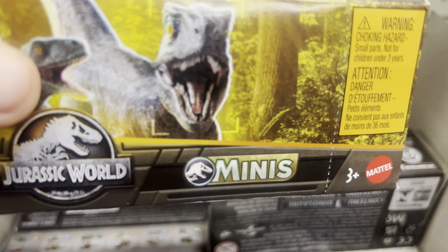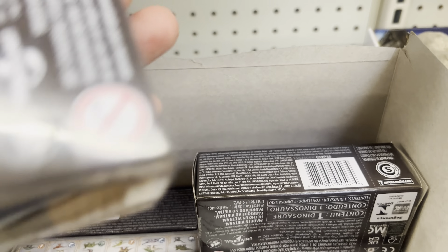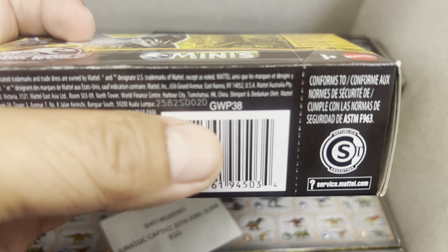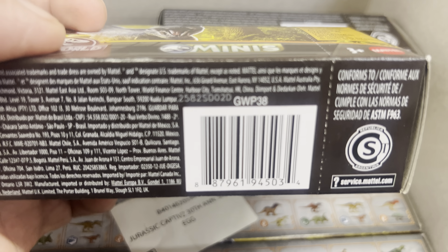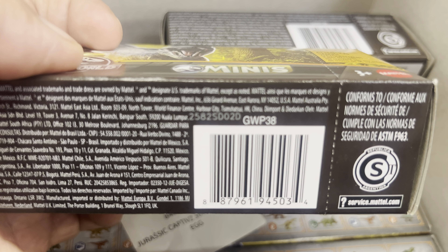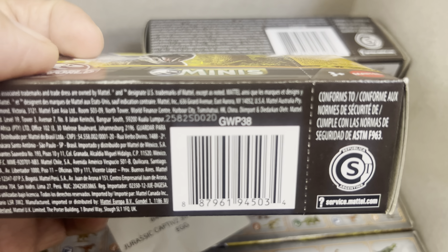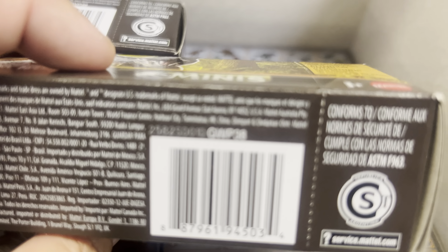So on these Minis, the secret — instead of trying to open all the boxes — is on the back, at the bottom of the QR code. When you look at the QR code, look for the D next to GWP38. There are some numbers next to it. On this one here, you got 2582SD02D. Look at the last four numbers — 02D. You look for the 02D, and that's a different one. So you're trying to find one that doesn't have 02D, so you know they're all different.